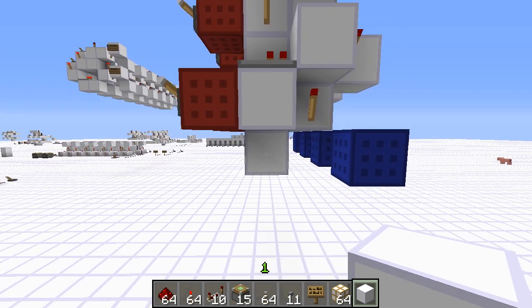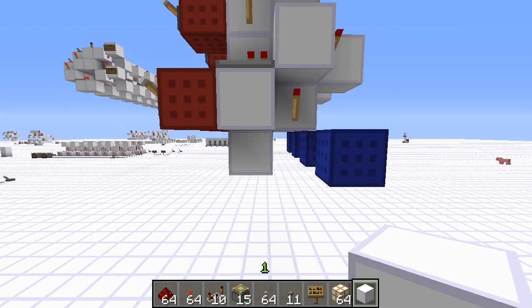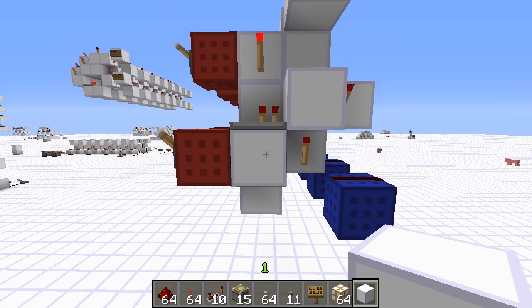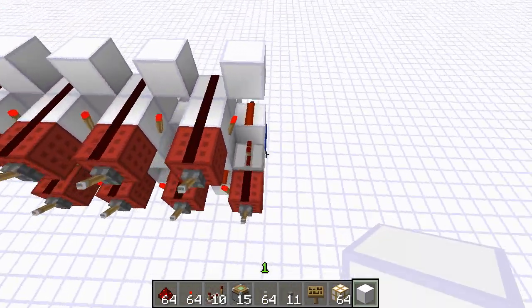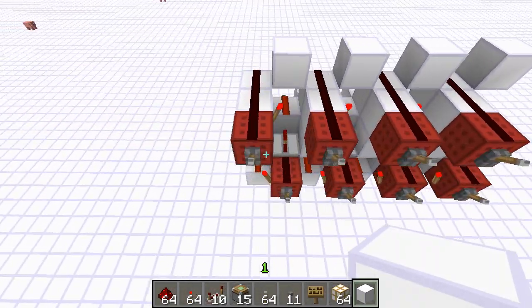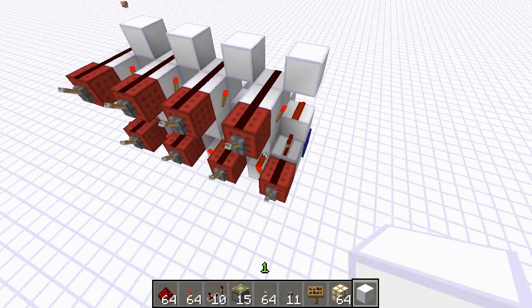So it's 1, 2, 3, 4 blocks long and 1, 2, 3, 4, 5 blocks tall. And as you can see, it's two-wide tileable since I have four of them right next to each other.